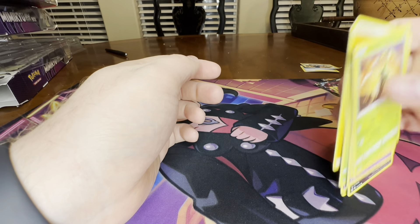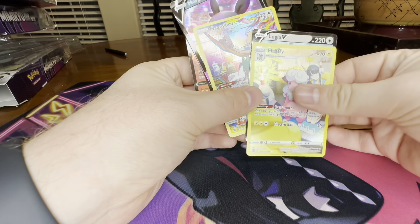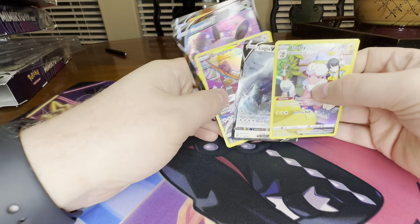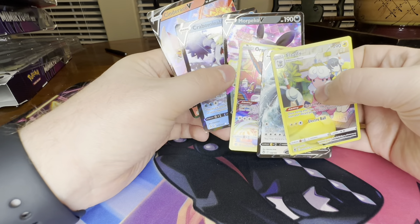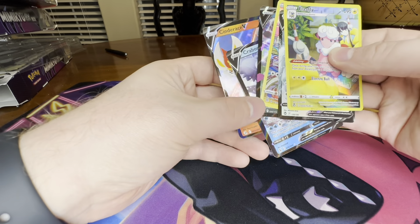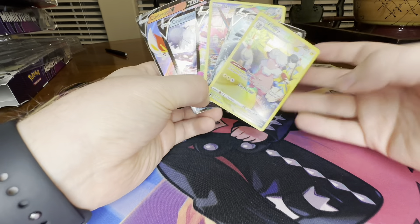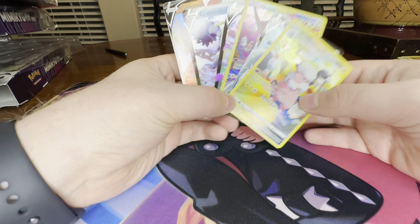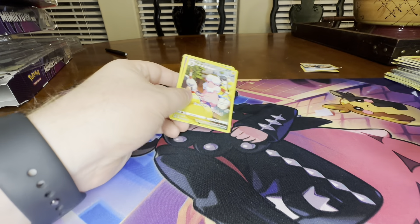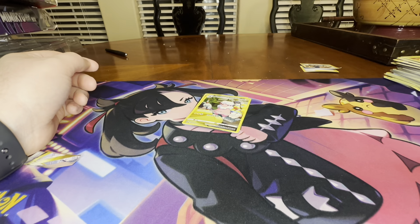Not the best opening, but definitely not the worst. We did get several little things: a couple Trainer Gallery hits, Lugia V, Morpeko V, Cramorant V, and Cinderace V. About half the packs had something, but definitely no big hitters. Thanks for watching — that was half a case of Mimic-UEX boxes. We'll see you on the next one. Please like and subscribe.